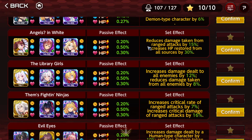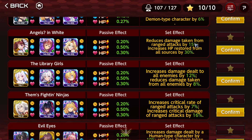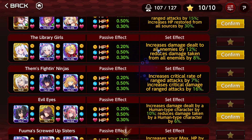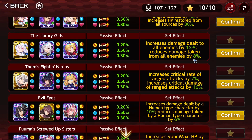Reduce damage taken from ranged attacks by 15% and increase HP restoration — usable, definitely usable, but Emily is required again. The problem is that most damage is going to be melee, but it is worth it even so. Increase damage dealt to all enemies by 12% and reduce damage taken from all enemies by 8% — super good and generic. The only problem is it uses a mileage supporter. I hope you get at least one copy of this so you can activate it because it's generally good.